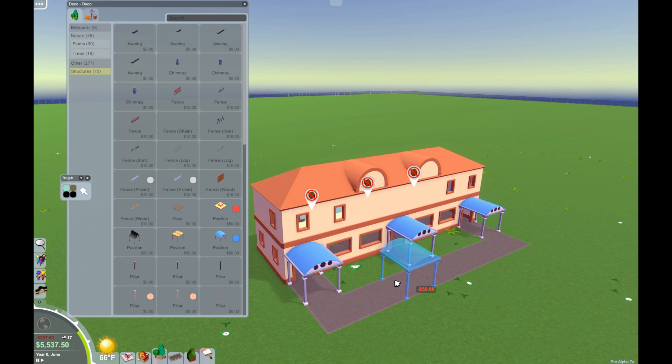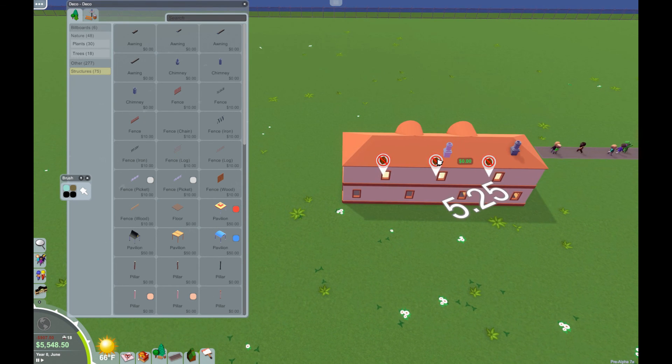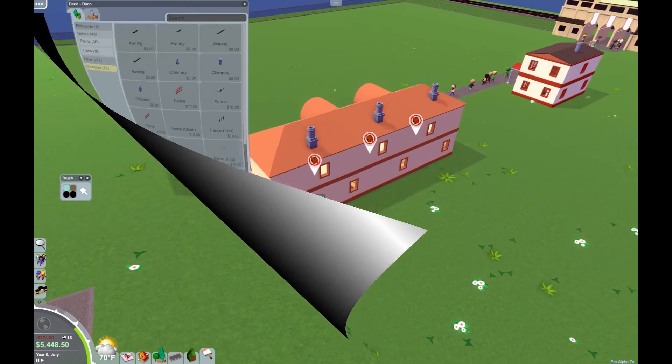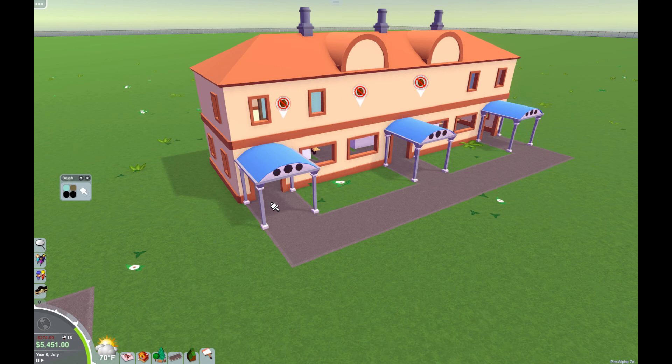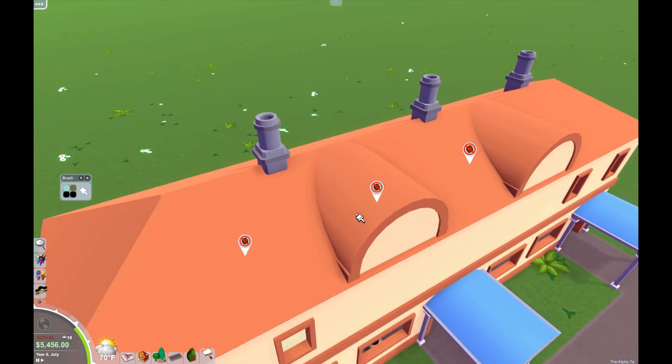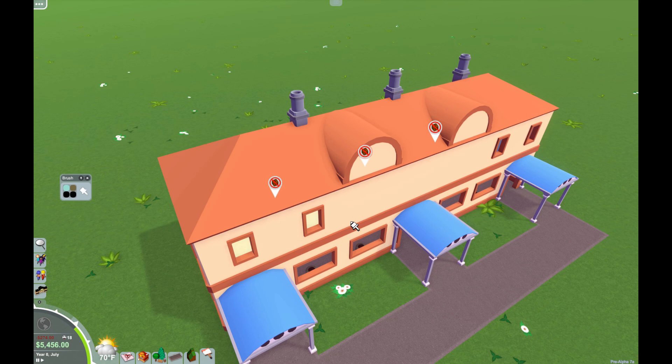We could do that same trick we did last time with what I call a pagoda but they call a pavilion. I really like the look of having this somewhat finished look here — these two pieces up here make the building look just that much more interesting. Let's go ahead and get a little chimney action going on. I apologize — I did pause the video there for a second; the chimneys are brand new and I haven't had a lot of practice with them because they don't snap the way I was anticipating.